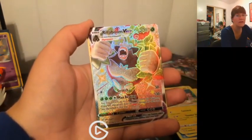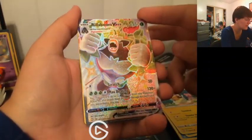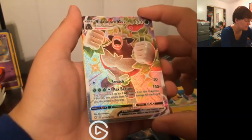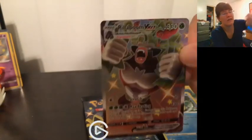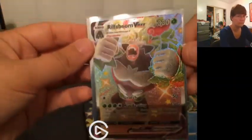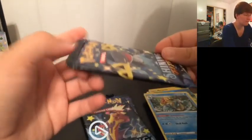Morpeko is the one I kept thinking I was getting every time but didn't have. Rillaboom VMAX Shiny! Like I said, I do already have this one, but this copy is at least better centered than I've gotten before. And here's Dragapult again. Yeah, this is one whose price has been going down a bit. It may be a starter but it's not one of the OG ones. Still, not too bad — maybe I can find places to trade and finish out my collection.